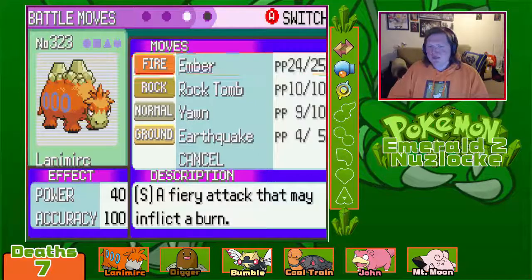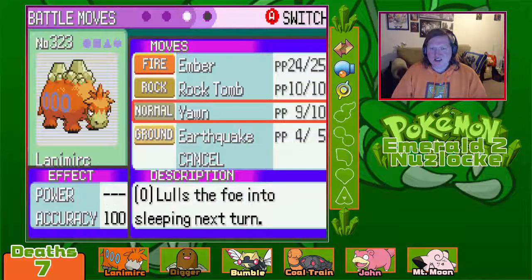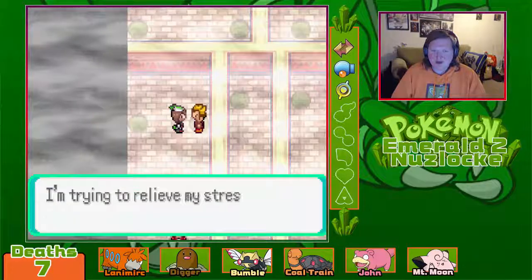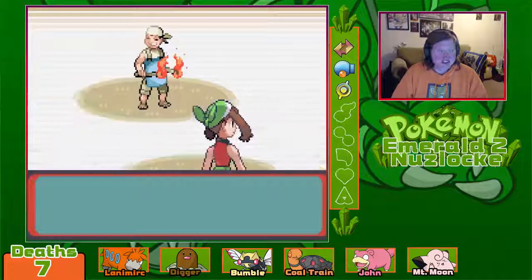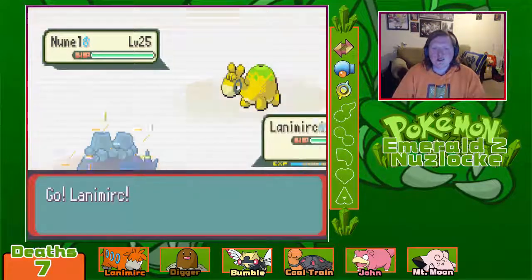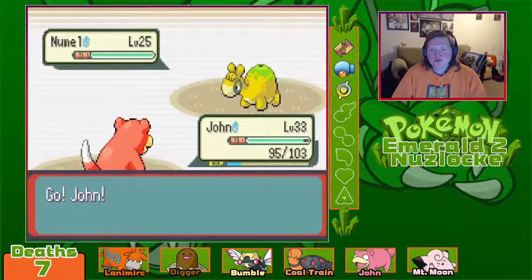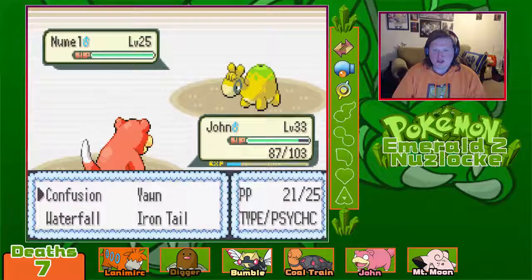The S and the P mean Physical and Special, don't they? So this is physical and this is special — the physical/special move split is in this game! It's awesome. I've also just read that Earthquake only has five PP in this game, so I'm going to have to be careful about how I use it.